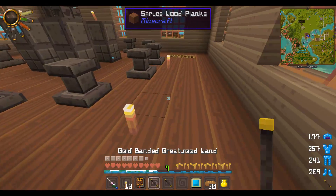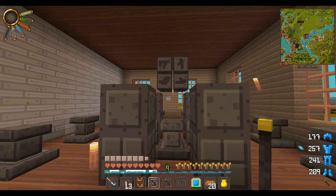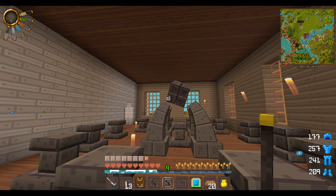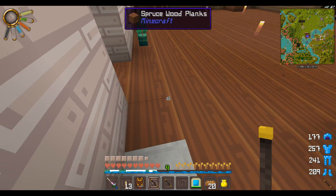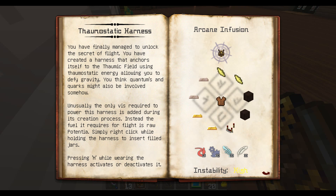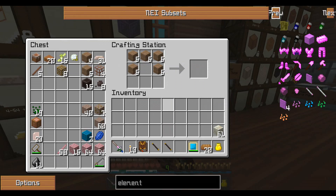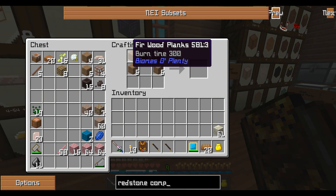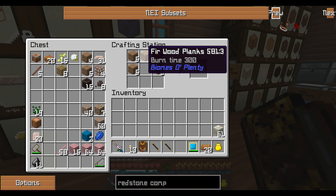I have actually prepped some of the stuff. First things first. I need two iron, two gold, a redstone comparator. I need three smooth stone, quartz, and three redstone torches.